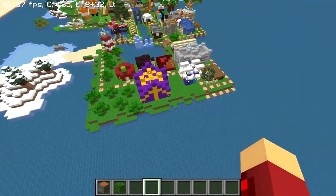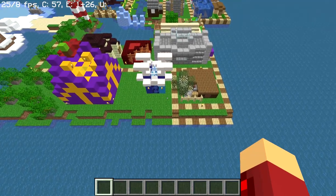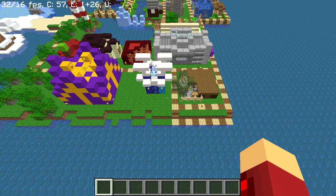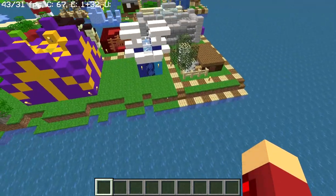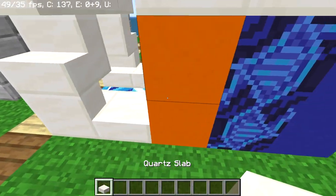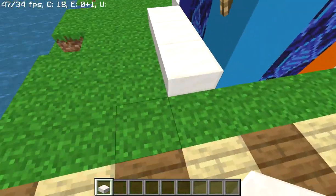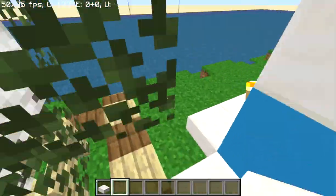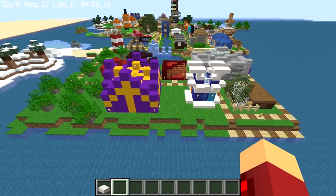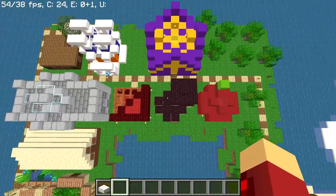So do we have enough time? Yeah we have enough time. Oh we completely forgot — we want quartz slabs and we want to place three on the bottom sides all around like this. This part looks a little bit bare, but it should be right next to each other — it just happened to be like that.